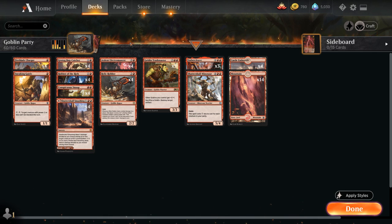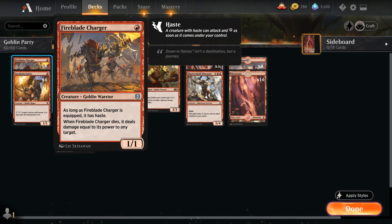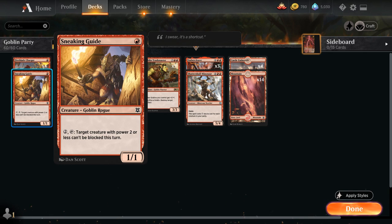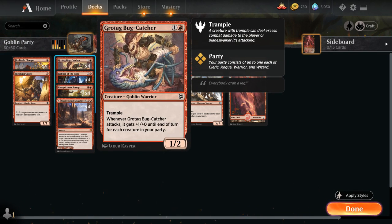At 1 mana we have the full playset of Fireblade Charger: a 1/1 Goblin Warrior with Haste as long as it's equipped, and when it dies it deals damage equal to its power to any target — an improved version of Goblin Arsonist. We also have the full playset of Sneaking Guide, a 1/1 Goblin Rogue: for 2 mana, target creature with power 2 or less cannot be blocked this turn. We're mainly playing it for the creature types — Goblin for goblin synergies, and Rogue to help complete our party.